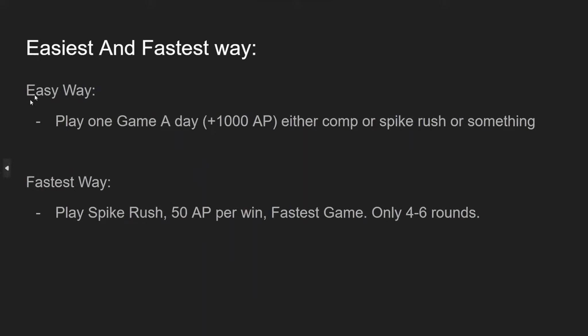There are two ways to level up. The easy way is to play one game a day and get plus 1000 AP, whether it's competitive, Spike Rush, or something else. The fastest way is to play Spike Rush — you win 50 AP per win and there are only four to six rounds.